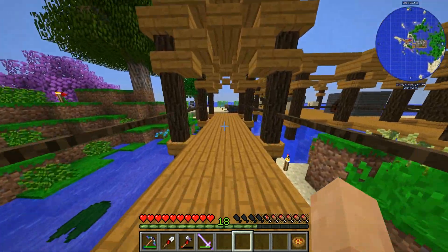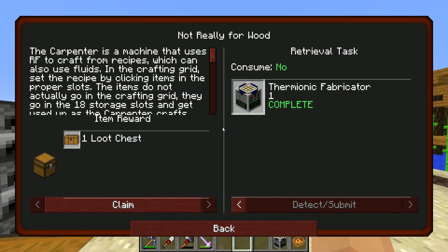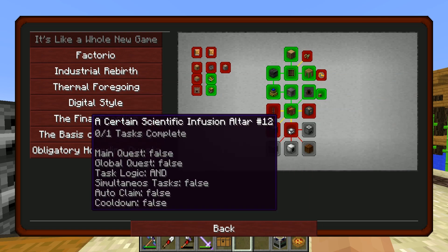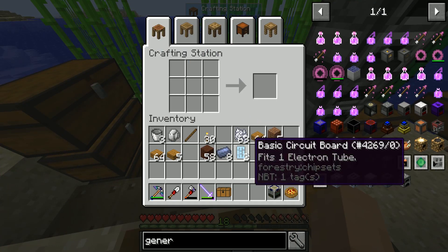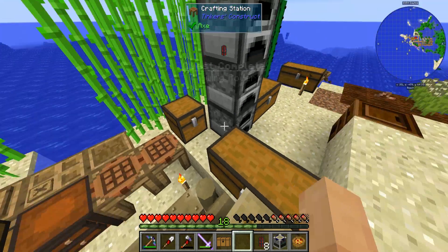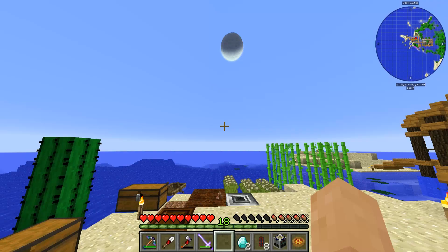Let's go get our thermionic fabricator and some power cables so we can power more than one machine at a time. Some of these recipe names are actually pretty funny — I highly recommend reading them. There's our sawmill — that's the guy, that's the ticket! Let's do this with some redstone around the edges and get ourselves some power. That quest is now done as well!